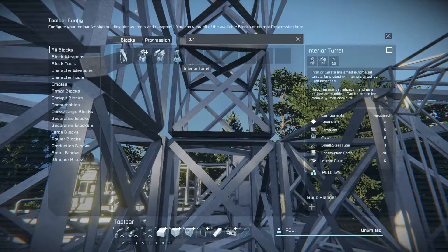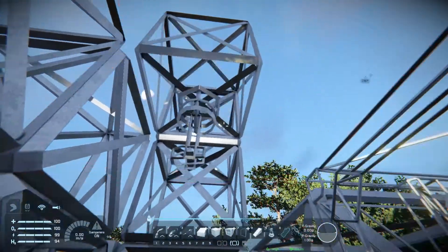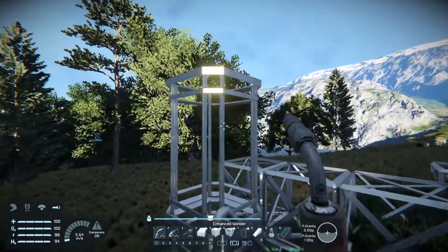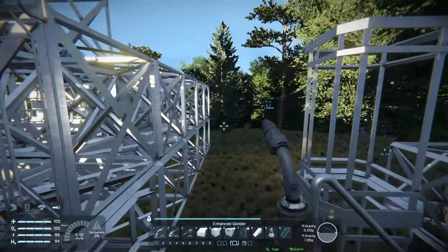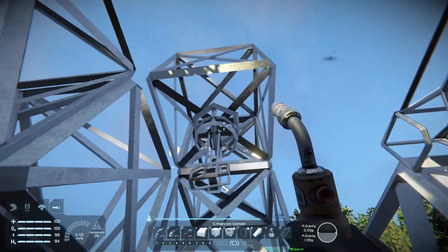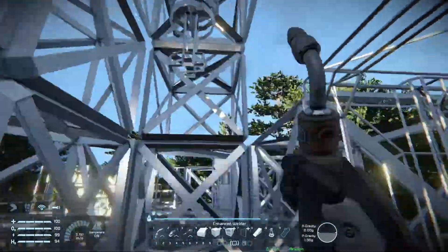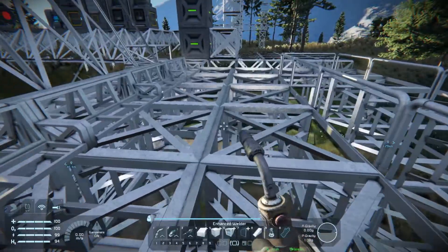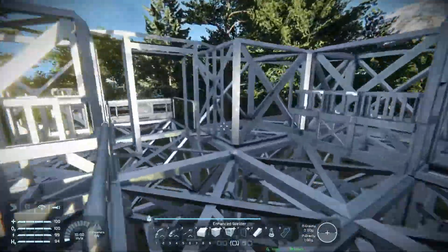I want an interior turret sitting there. I'll feed it via this connector going up to the tower — I'll basically pack it up a couple and bring it down from up higher if I need to. And that'll be our interior turret for basically anyone being in here that shouldn't be in here. Anyway, I think that's what'll look alright for the sort of lobby, entrance to the base.